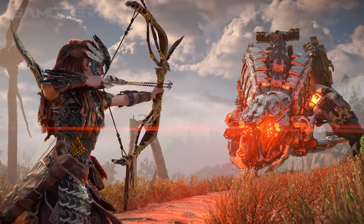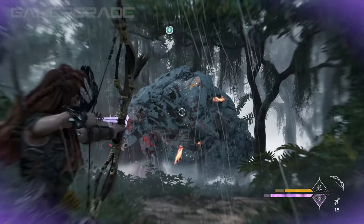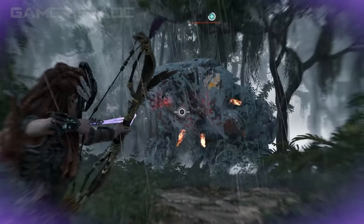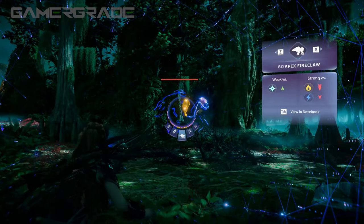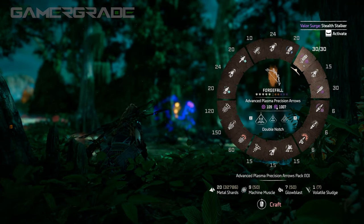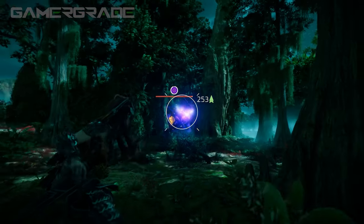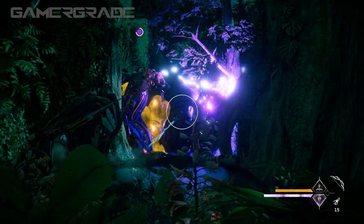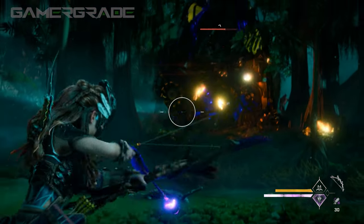For long range, highly accurate, maximum damage sniping where mobility and speed are not essential, these arrows should be your first port of call. Just make sure to avoid hitting armour plates without first applying brittle or corroding, otherwise most of their damage will be mitigated. Plasma and Advanced Plasma Precision arrows excel at applying the plasma blast state to even the largest machines, as well as efficiently igniting Glowblast canisters from a distance. Triggering the associated elemental canister with advanced ammo types will always double the blast radius of the resulting explosion. Both Plasma and Advanced Plasma Precision arrows also deal a large amount of knockdown power, ideal for inflicting staggers and knockdowns while building up the elemental state.